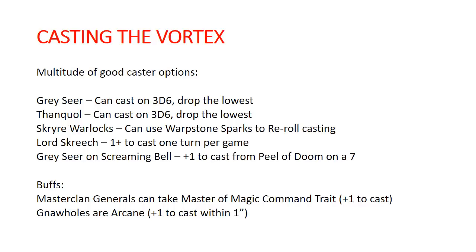So, casting this thing — we have a lot of good options. The Grayseer and Thanqual can cast on 3D6 dropping the lowest die. The Scryer Warlocks, the Arch Warlock, Warlock Engineer, and Warlock Bombardier can all use a Warpstone Spark to re-roll their casting values. Lord Screech has a once-per-game ability to get plus one to cast for that turn. The Grayseer on a Screaming Bell, when he rolls a seven on the Peel of Doom, gets plus one to cast for everything within the radius. Your Master Clan heroes can take the Master of Magic command trait for an additional plus one to cast. And all of your Gnaw holes are Arcane Terrain, giving you another potential plus one to cast.